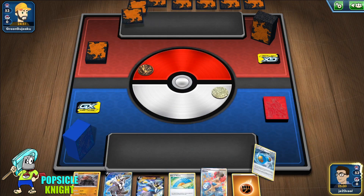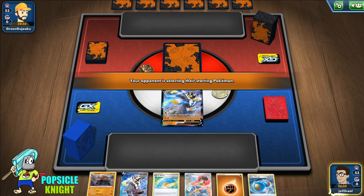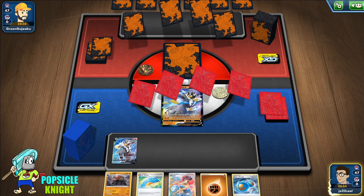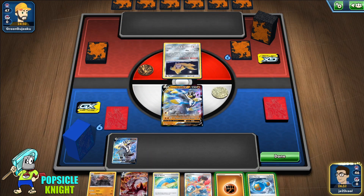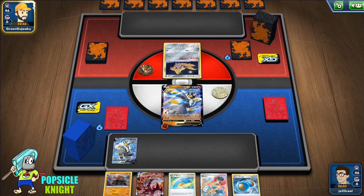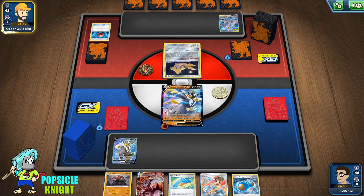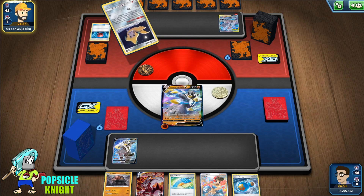Okay, let's go — we're going first. Initial setup for us will be Rapid Strike Urshifu. Let's put an energy on the active. Mewtwo and Mew GX — so this is going to be a tough battle again. They are hitting for weakness, so it's going to be hard for us to evolve into VMAX and then lose three prizes right away.